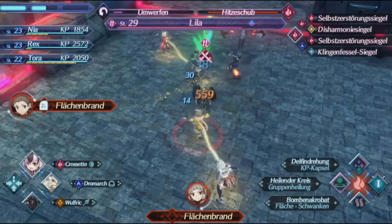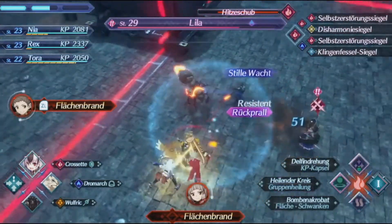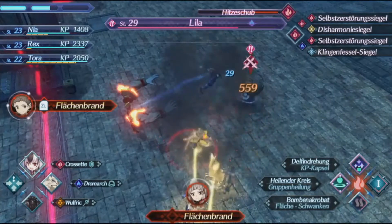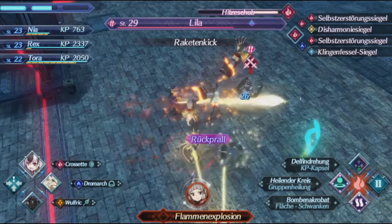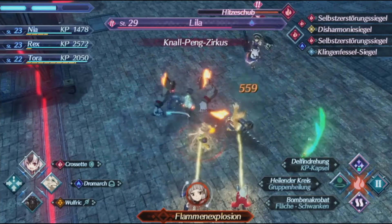While controlling a bitball blade such as Cross Set, Nia gains access to three very useful arts: Acrobatic Bomber, a high-damaging skill with a chance to break, potentially setting up huge fusion combos; Healing Circle, which keeps the party healthy; and most importantly, Dolphin Spin, which allows Nia to generate potions.